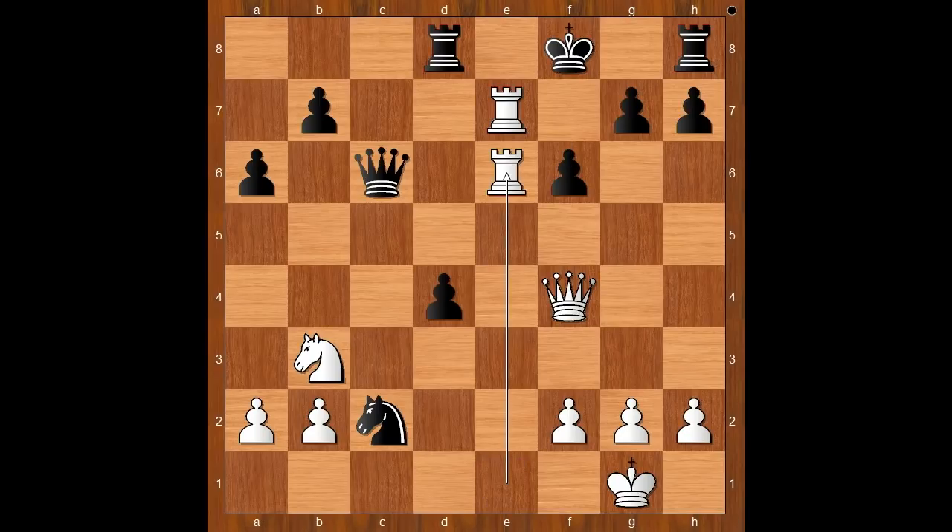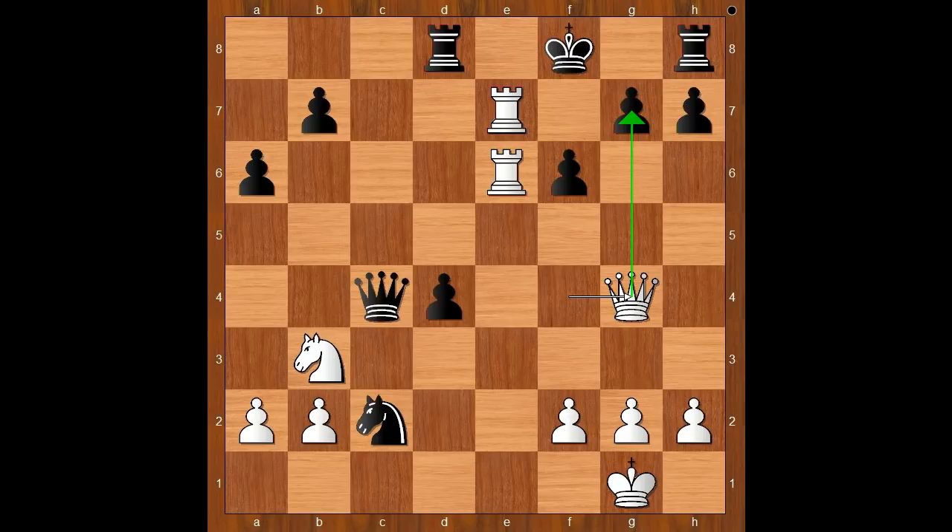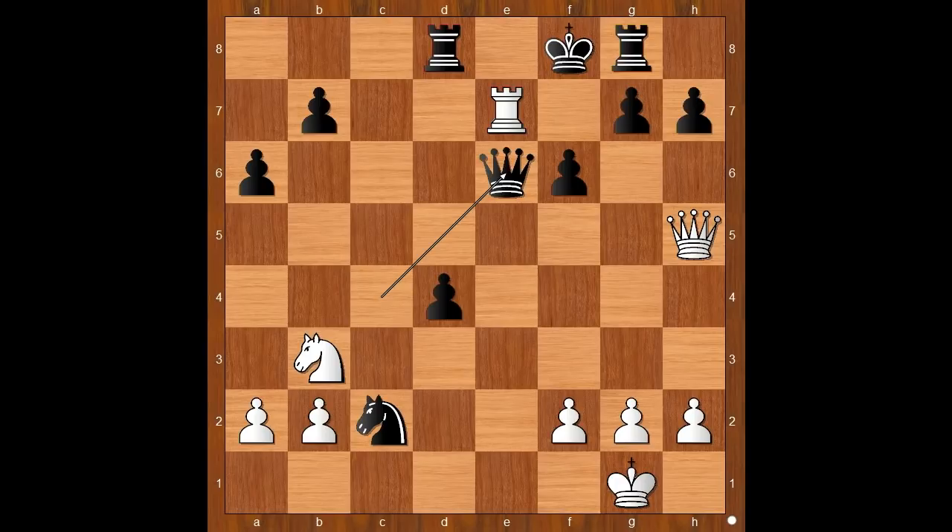Rook from 1 to e6, rook attacking the queen. Queen to c4, queen to g4 — such a sharp attack from Gela. Rook to g8, queen to h5. Black to move. Nedjmet Tinov played queen takes rook.